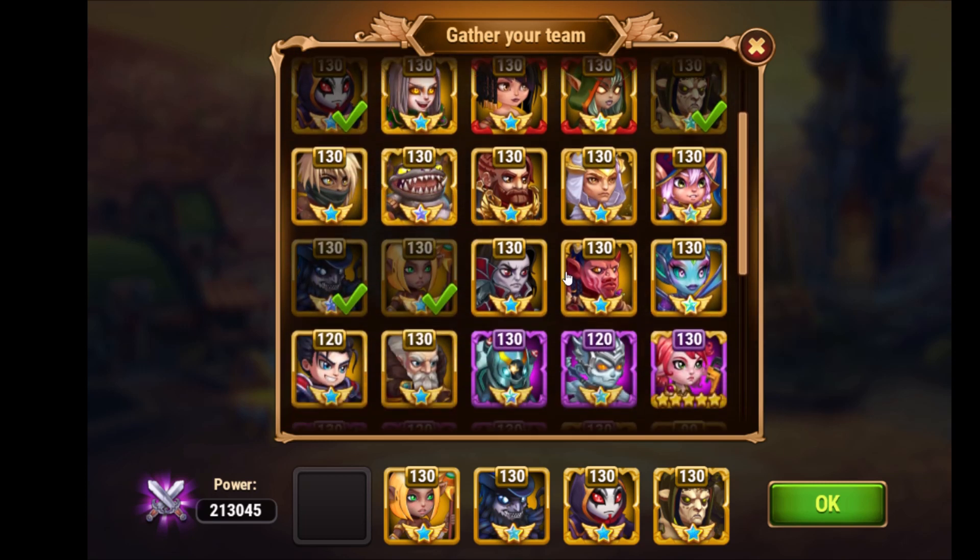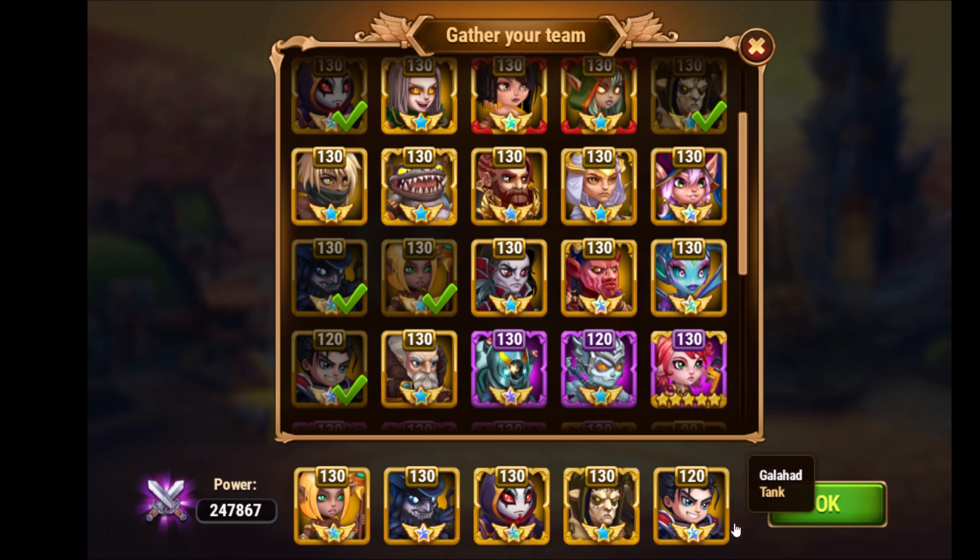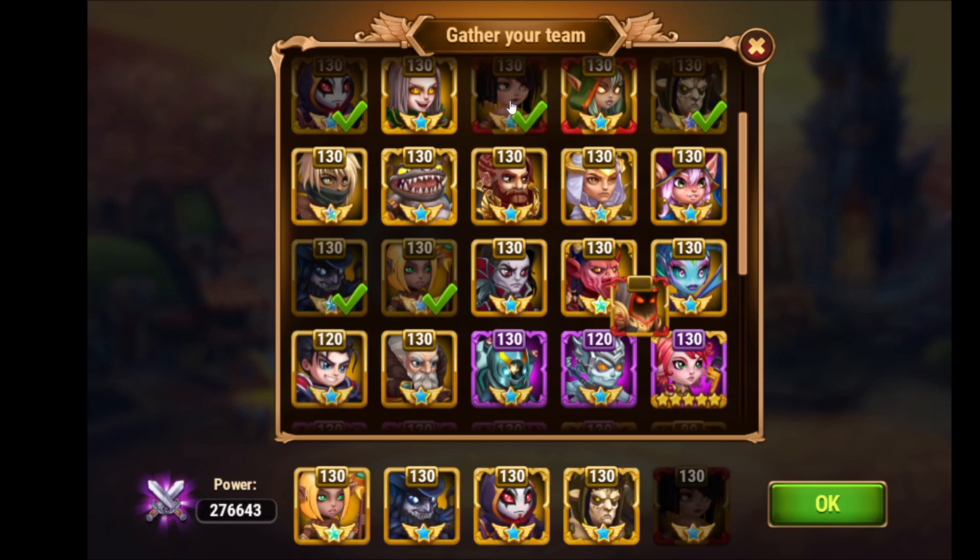Galahad is the first character you get and he is very strong — his first skill got a nice upgrade and he's now a very good attacker. With those heroes you can also finish the tower right from the start, every day. I'll give you the link in the description so you can see how to finish the tower with them. Then as time goes on, I would gradually try to replace them or bring in additional heroes.